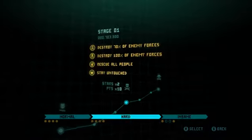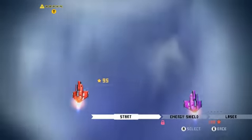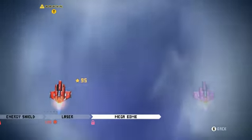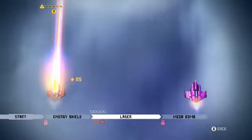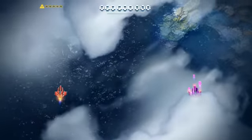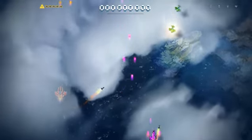I tried something funny — 2-player mode. Let me just show you. When you press space, another purple ship appears. You can select either energy shield, laser, or mega bomb for it. Laser asks for 100 stars and I only have 95 stars, so nothing's possible there. Let's just begin the game and I'll show you guys how this works.